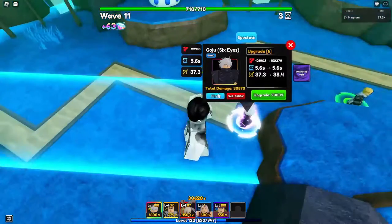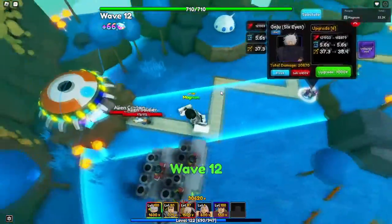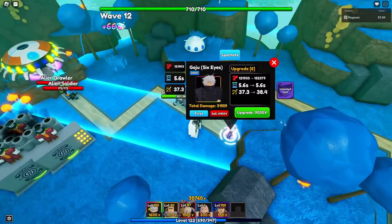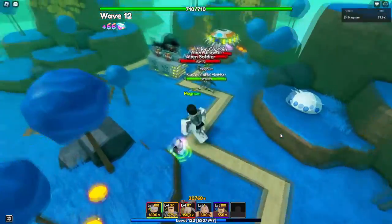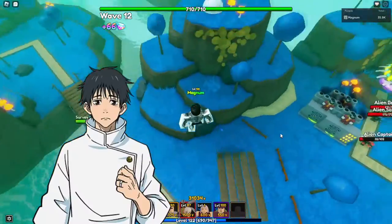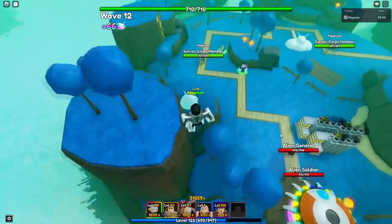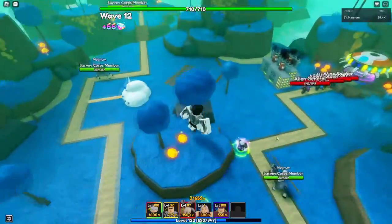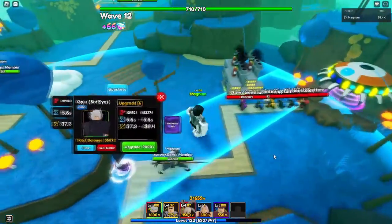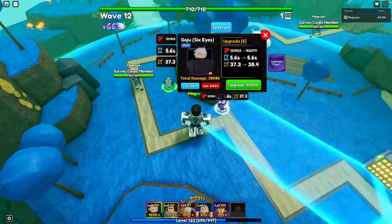He also uses a line AoE, so he just completely cuts down the line of the map, which is kind of crazy and cool. We've seen a lot of line AoE units in this update, specifically with Yuta. We've really only had Coyote as a good mythical line AoE, but now we've got Gojo and Yuta to cover that as well.